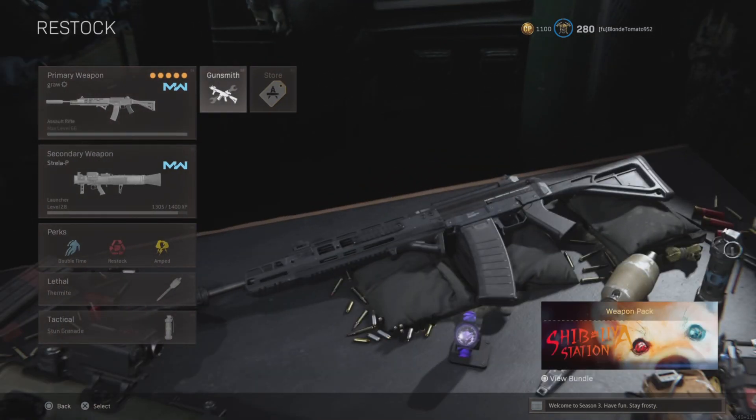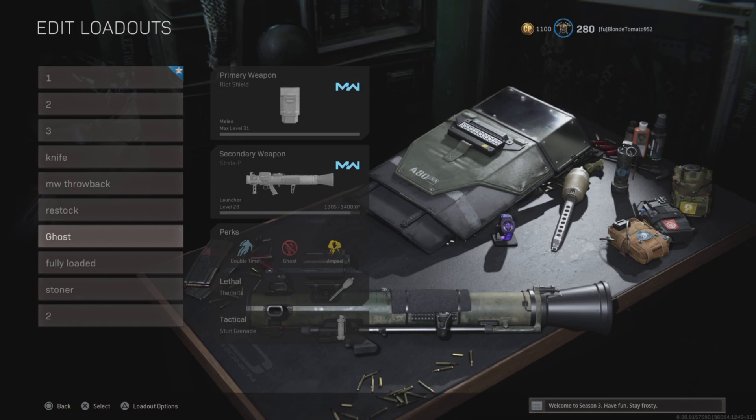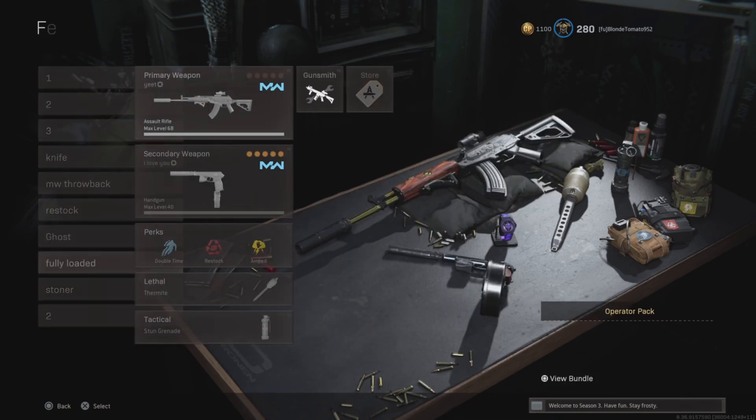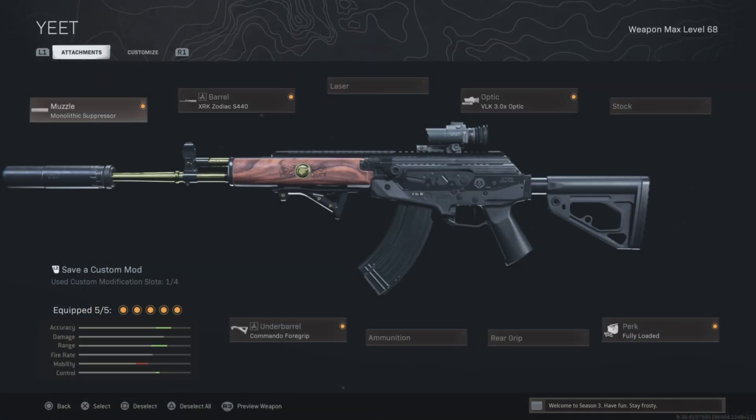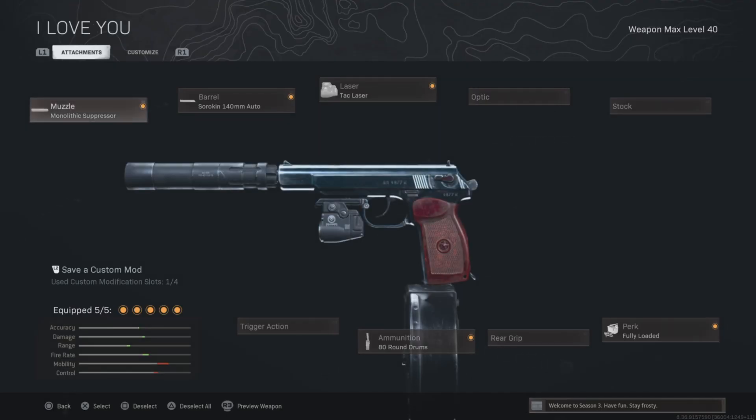Then I have my Restock class, which is the Growl and the Strella. Obviously with Restock, I suggest using Thermites. Then that's my Ghost class. My Fully Loaded class is for when I need to come back from the Gulag, and I have Restock on that too.